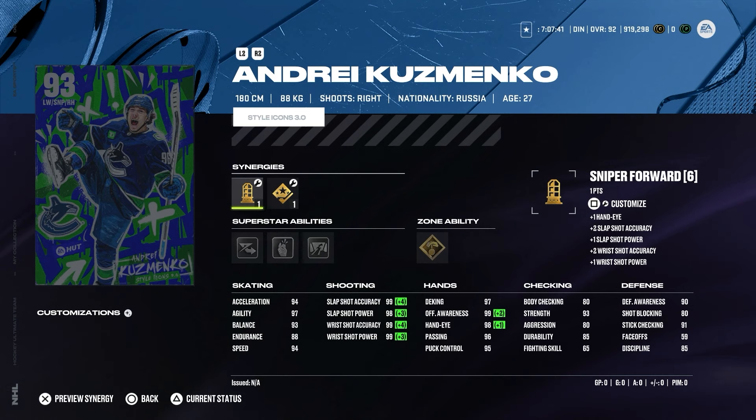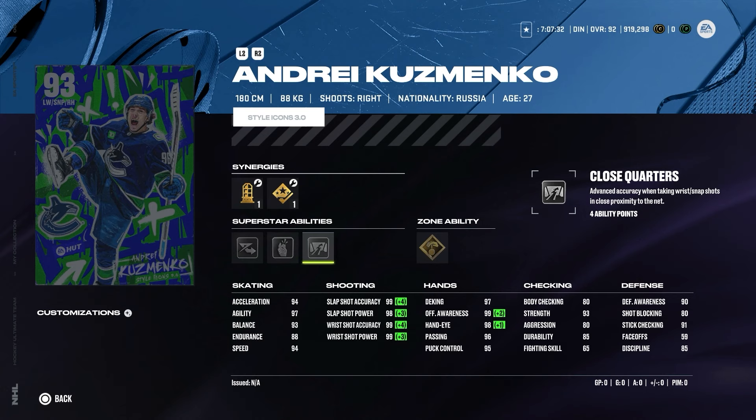Speed 94, acceleration 94, agility, balance, and endurance are all really good. Endurance is only 88 but for his size I think that's good. Abilities include elite edges, make it snappy, close quarters, and puck on string. I didn't personally use puck on string but I know people say it's quite good. For six ability points, I'd probably go with close quarters and make it snappy, or if you don't like close quarters you can use elite edges and make it snappy for the same six points.